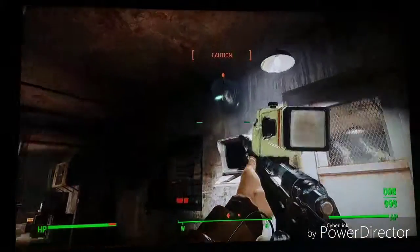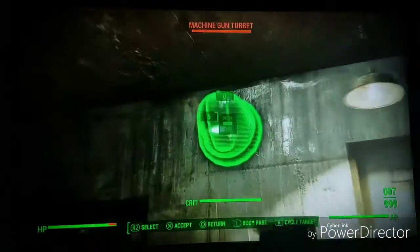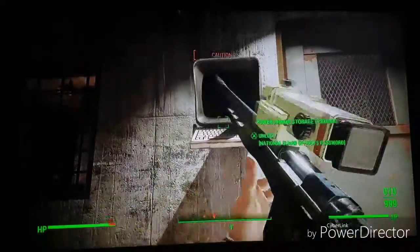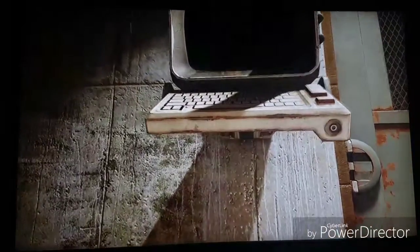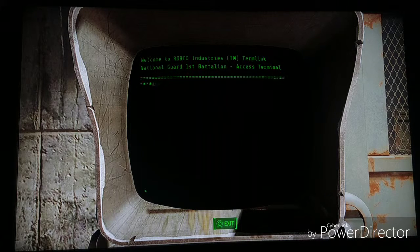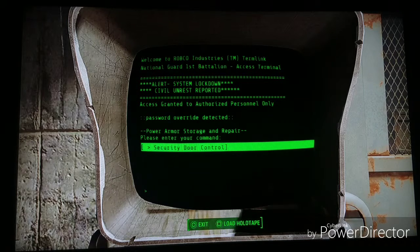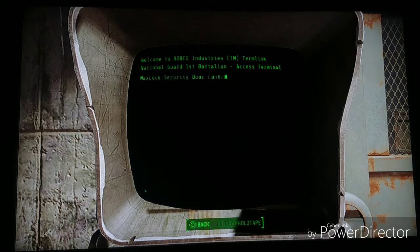That machine gun turret won't actually... okay, well let's unlock this with the National Guard password that we found in another episode. Alert system lockdown. Security door open. Come on, here we go.